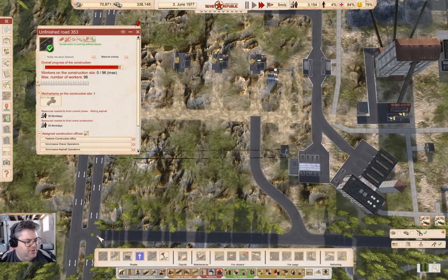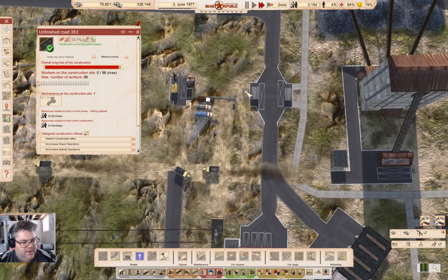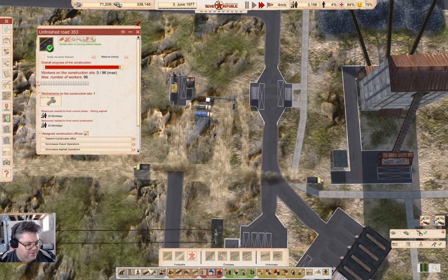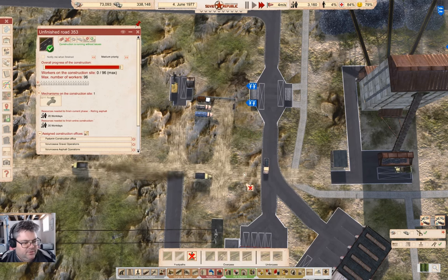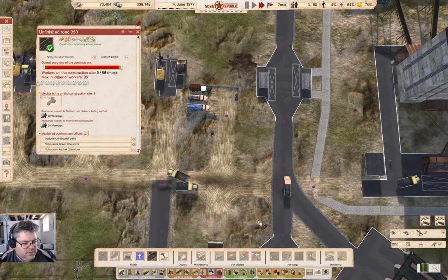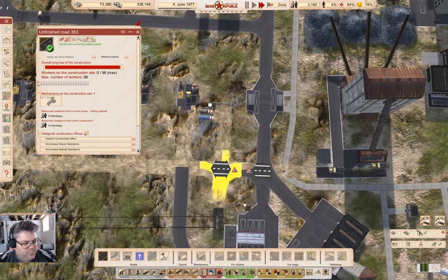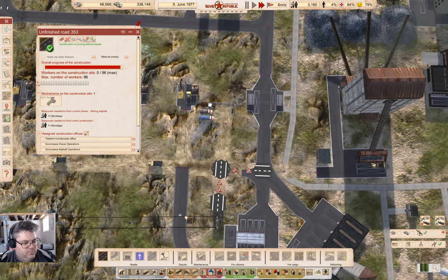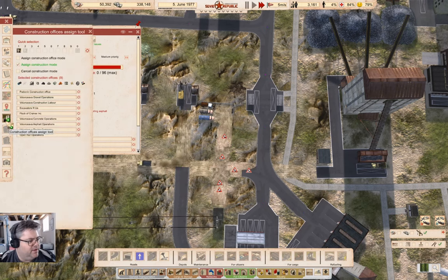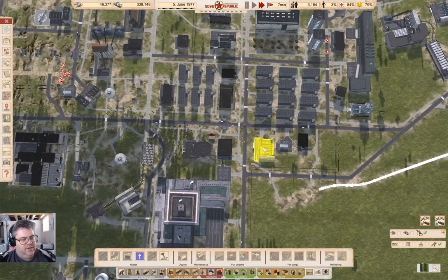I can also upgrade some stuff in here. I don't need that dirt path in there anymore, so I can take that out. That's slightly better. Now I can go ahead and upgrade that, and that, and maybe that too. These need upgrading. I'm just going to work on upgrading that type of stuff.